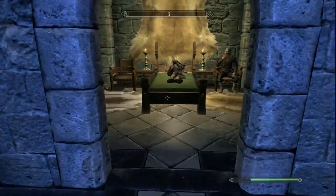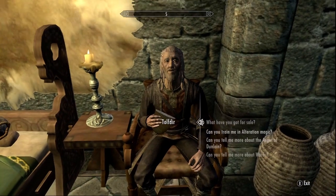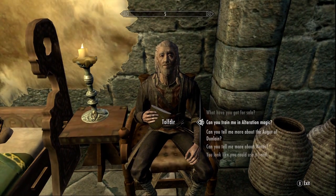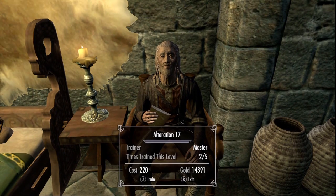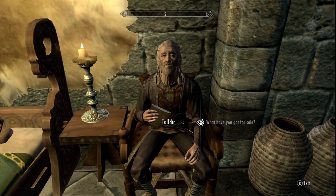As always, just go and see what he's got for sale — you can buy the books off him and get the spell tomes, and that's what you want. This is the last trainer, and he's looking a little bit creepy because he's watching what seems to be a guy sleep, which is a bit sus. But anyway, this is your alteration trainer, and he's your last trainer in the College of Winterhold. So those are all your trainers.